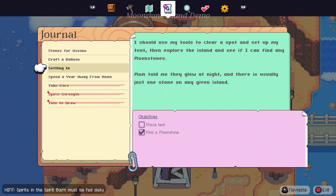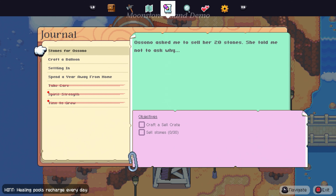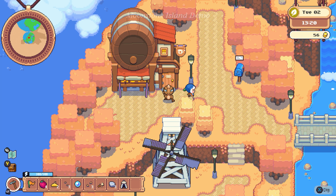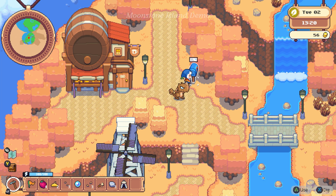Cut grass, craft cloth, craft a balloon, fly off island with balloon — spend a year away from home. We found a moonstone; now we have to place our tent.